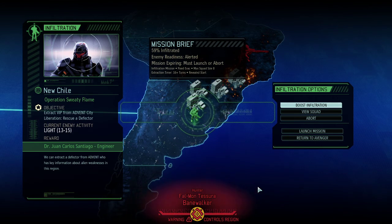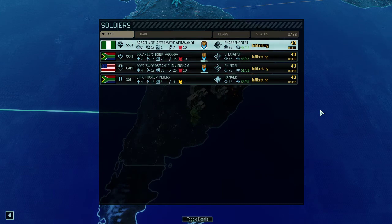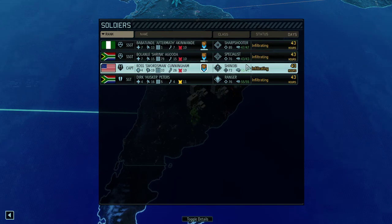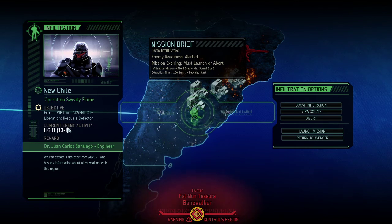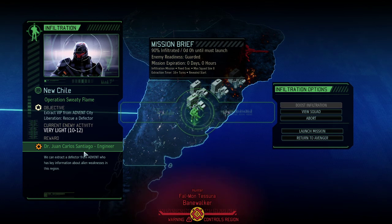Today it's Operation Sweaty Flame. We're fighting against a few enemies and we have a really low-powered squad: Aftermaster Sharpshooter, a specialist, the shinobi, and the ranger. Kind of a standard squad with okayish weapons, but we don't want them to take on 15 enemies. We're going to boost the infiltration a bit and that will get it down to only 12 enemies, which is much more handleable. 90% infiltrated. We want that engineer — 30 intel for an engineer is absolutely a fair price to pay, so let's jump right into the mission.